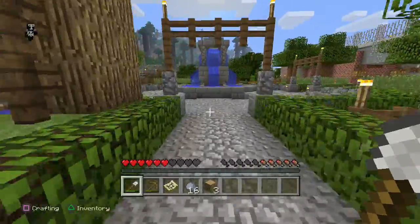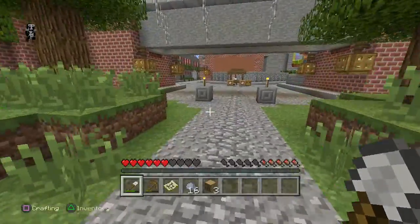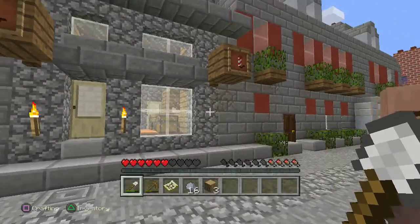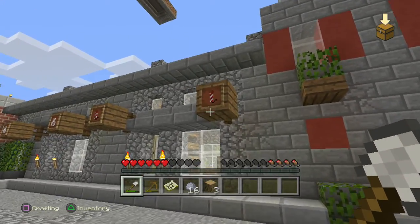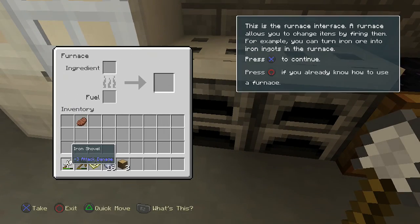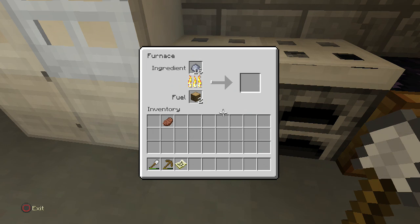Go back to the fountain and turn right to get back into the main village. I always just use the facilities around because I find that easier. This is the shop with the firework signs — just go to the door right of it and you get into what looks like a kitchen. Go to the furnace, place the wooden blocks as fuel and the clay as the ingredient. Just wait a moment to get three blocks of clay.